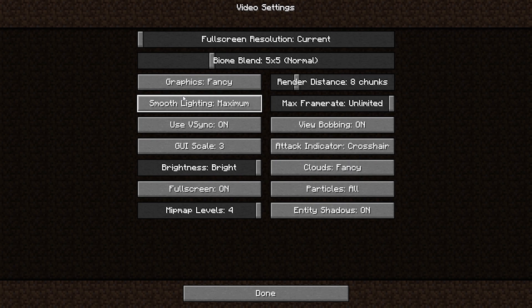All the changes are to be made here. Let's start from the beginning: full screen resolution — I will tell you about this at the end of the video, because this will change the resolution of your screen and that's why this step should be performed after setting up all the other settings. So let's start from biome blend.